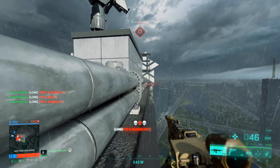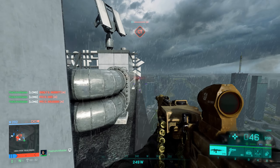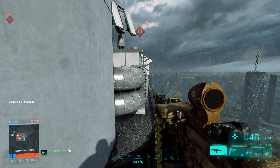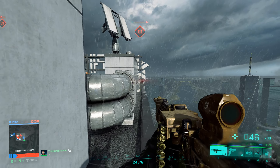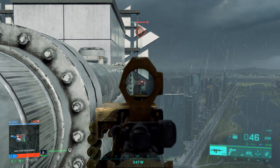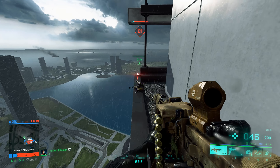Easy peasy. Just two things to watch out for. Up top you can see there's only one of me and 14 enemy players, but sometimes your team gets a little enthusiastic and tries to get up there. The second thing to watch out for is the side of the tower — sometimes the AI wants to stand there and they will kill you. But that's not a problem since we have an insertion beacon here.